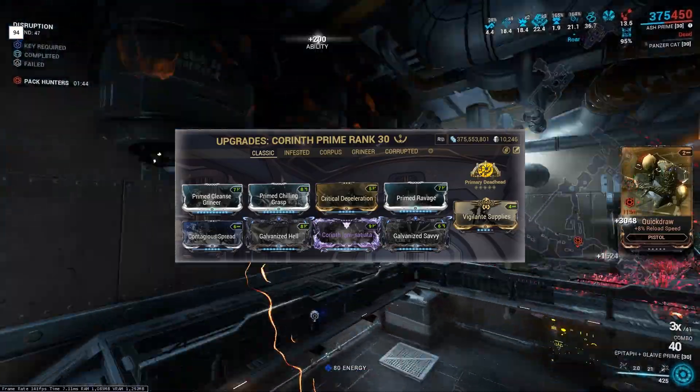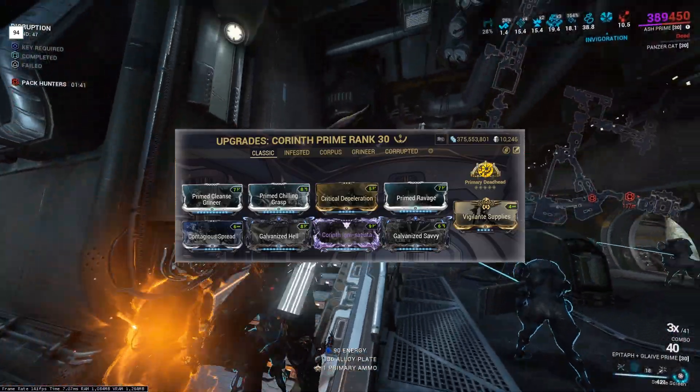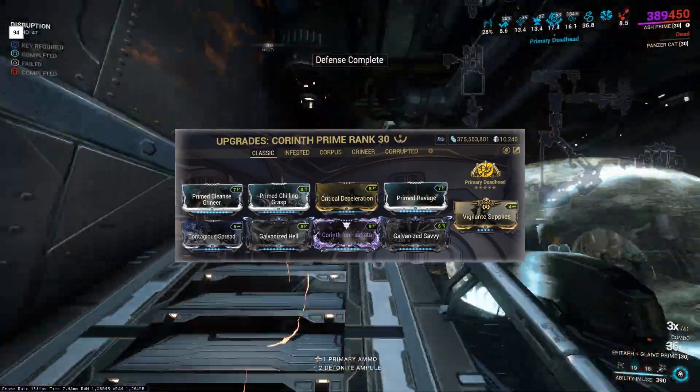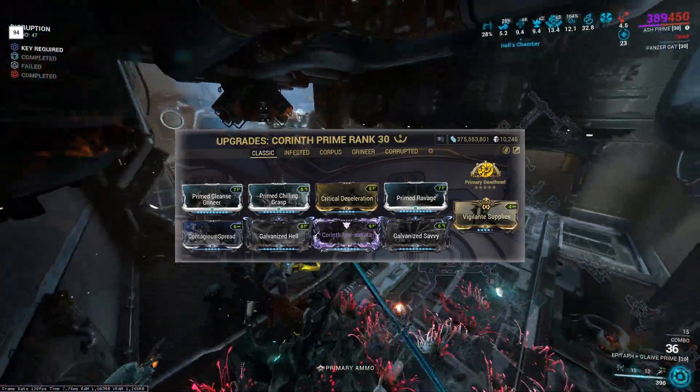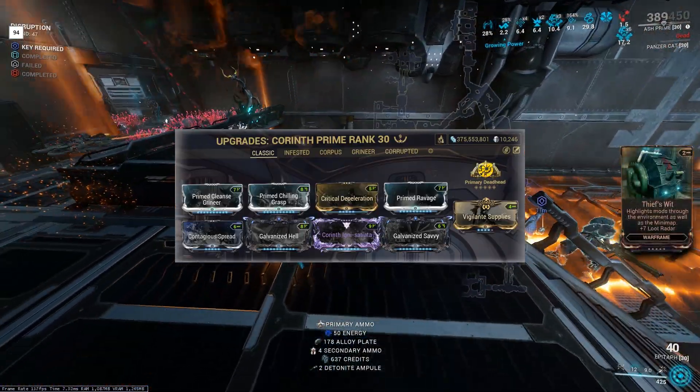Even though I'm running Ashe, I didn't go for Hunter Munitions as the goal was to one-shot the Demolyst, so slash procs would be irrelevant. If you don't have a Riven, you can just use Primed Point Blank, Blaze, Vigilante Armaments, or Hunter Munitions.